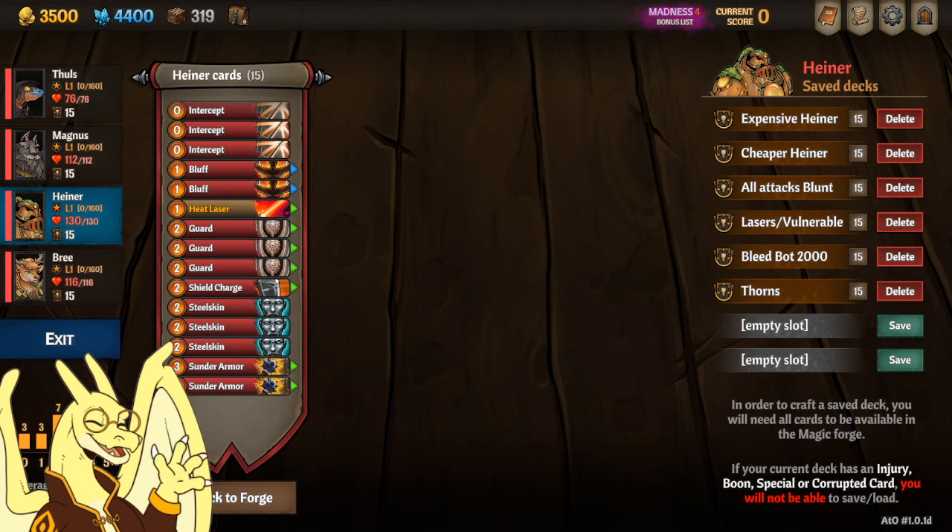Hi everybody, Corydon here with some 6 Heiner decks in 60 seconds, and hopefully they're not as terrible as my first draft of this. Perks will be in the description below, I hope you find them useful.